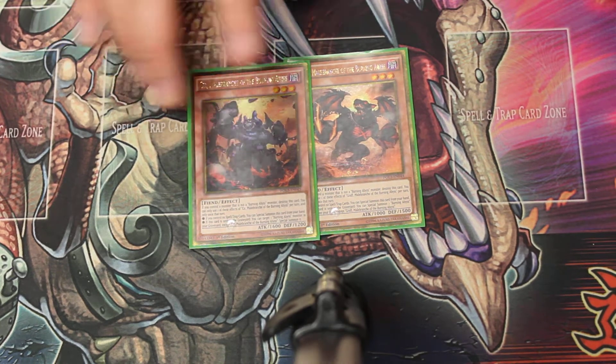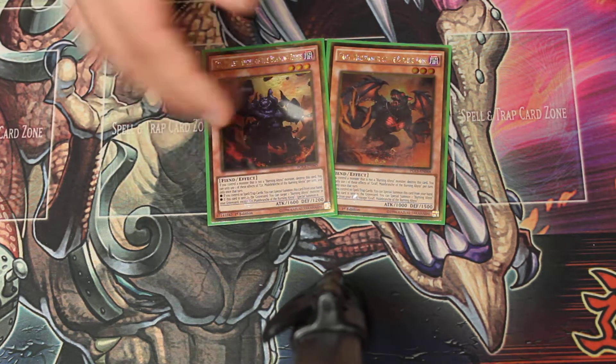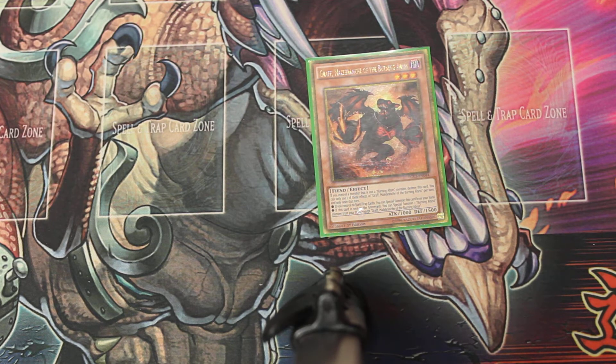We play one Cir and one Graf. They're both at one, and because they're good. Cir specials from the graveyard and adds a Burning Abyss card from the graveyard to hand.